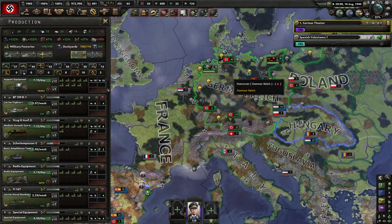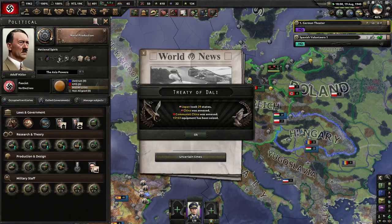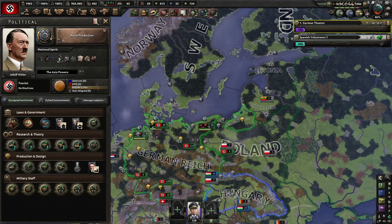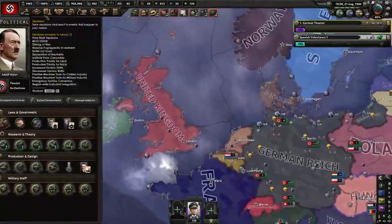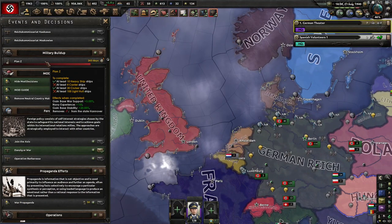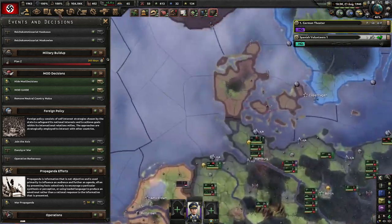Hey guys, this is just an incredibly brief video, but I'm showing you a fun little German gameplay with the Hearts of Oak mod installed. I took Plan Z as a joke because I didn't feel like making new boats — Plan Z calls for the production of 10 heavy ships, 4 carriers, 30 cruisers, and 100 light ships, which is pretty much impossible for Germany.